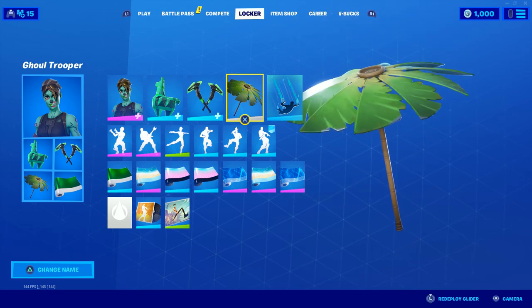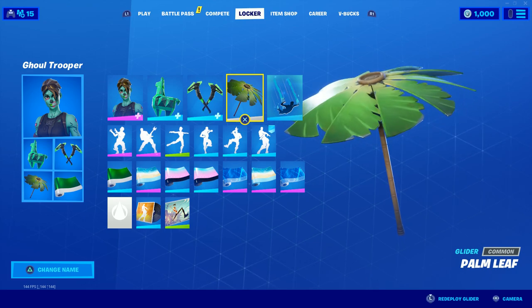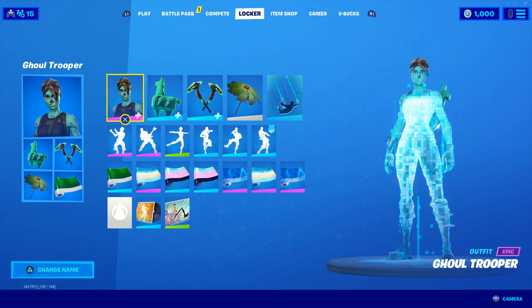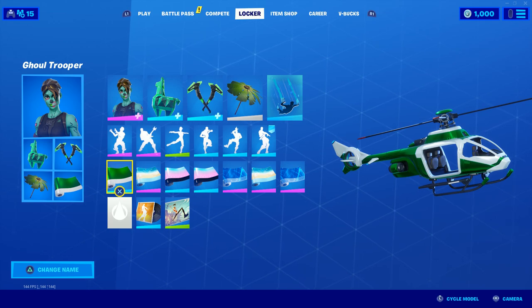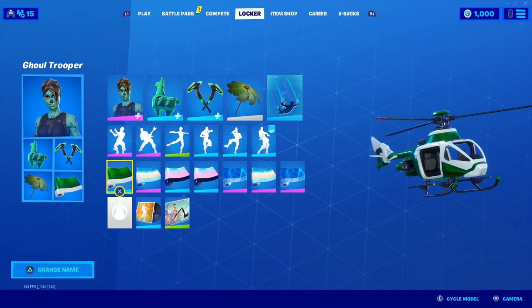Same with the glider — I didn't know what to use, so I used the Palm Tree, which I believe you got from winning a game in Season 8, so it shows that you've been playing for a little while and you're consistently winning games. Then for the wrap, I went with the Festive Paper — this is actually one of my favourite wraps in the game and it was one of the first ones introduced as well. It just sort of fits the colour theme of green for the Ghoul Trooper, so it came out looking rather nice.